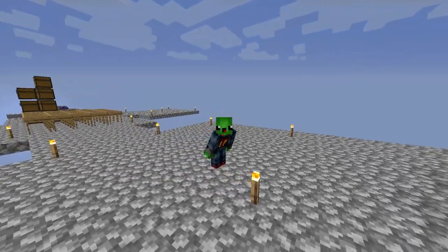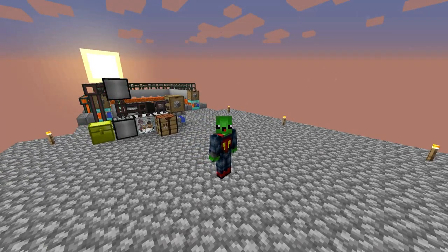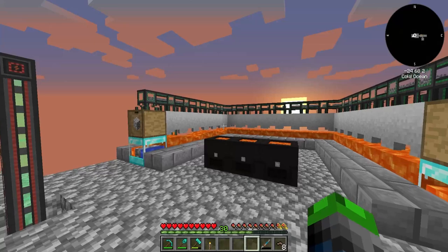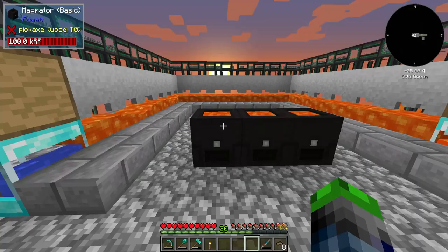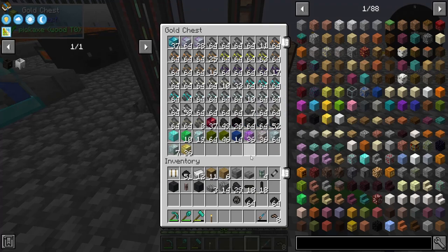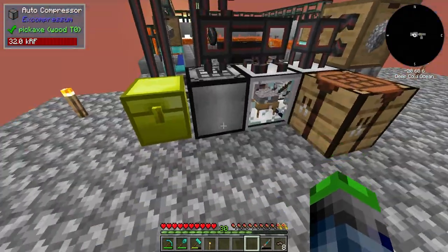Welcome back to another episode of All the Mods 6 to the Sky. Last episode we set this bad boy up here, and I have been loving this. Went AFK for a little bit and we have so many materials here it's almost scary. Look at that — ten blocks of emeralds, that is 90 emeralds, plus all the stuff we got in here now.